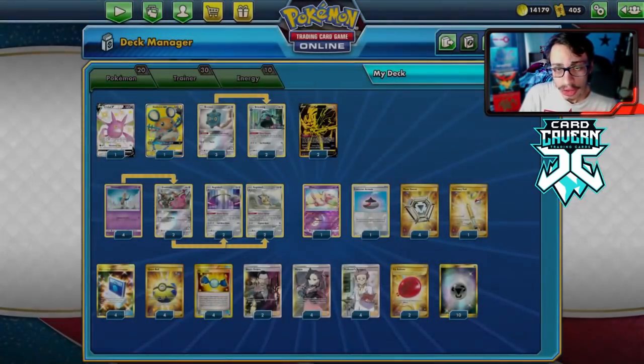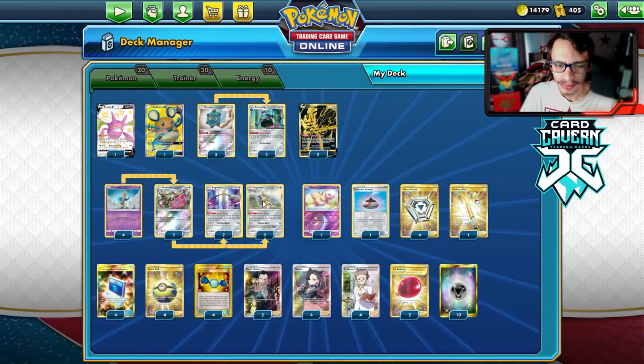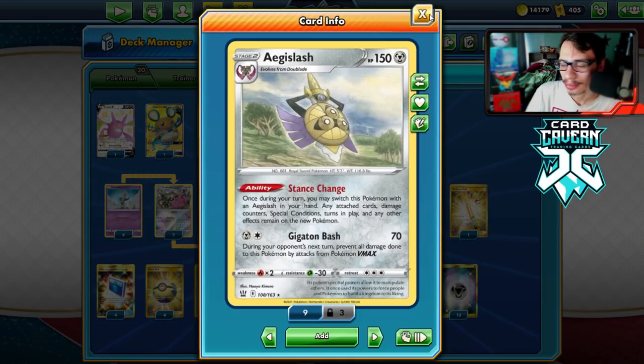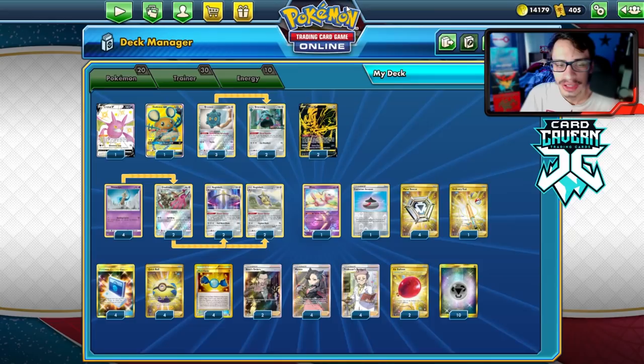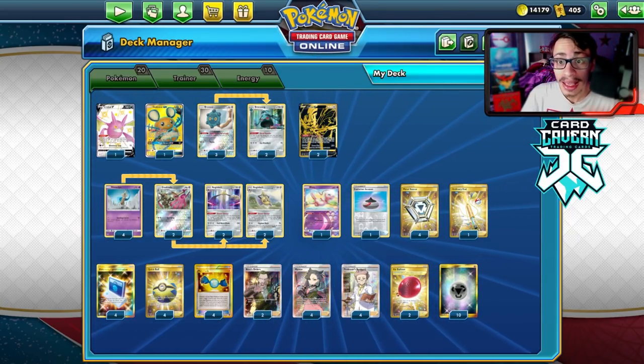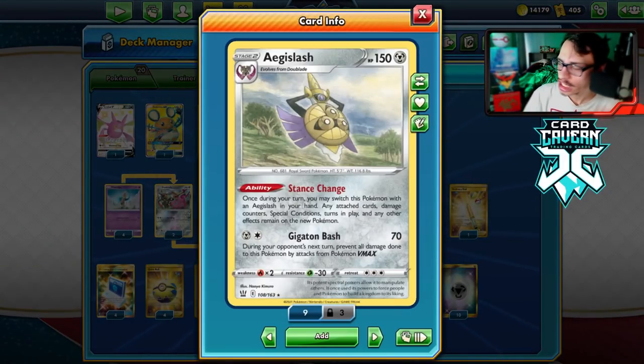There are no Coating Metal energies in the deck — Coating Metal won't really matter on Aegislash since it gets cooked anyway by things like Reshiram's attack or Blacephalon, so it's not really needed. We just have to take that loss to fire. We'll see if we can win a game or two and pull off some cool stance change combos.